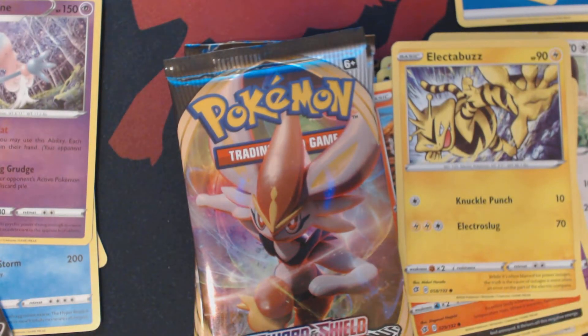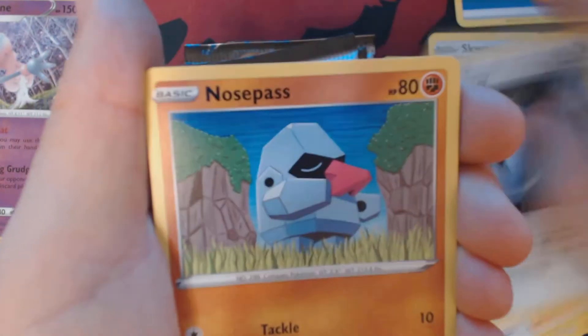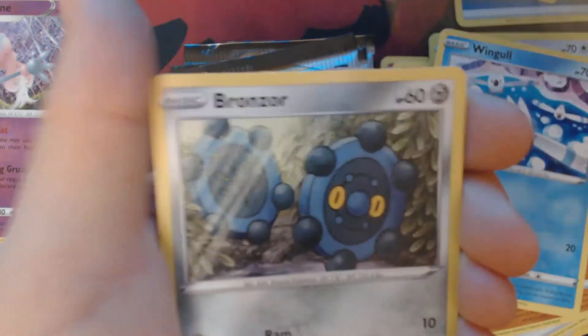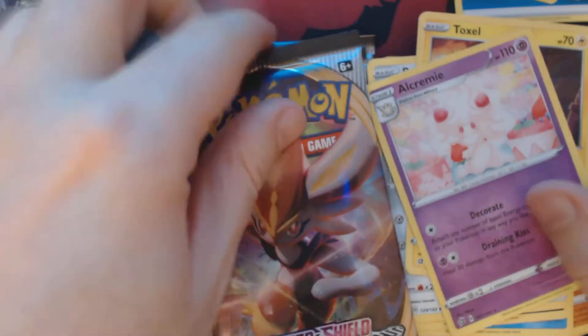Pack number five. We've got here a Fighting Energy, Palosand, Oleana, Twin Energy, Nosepass, Wingle, Koffing, Bronzor, Toxyl, Reverse Holo Cramorant, and Alcremie.